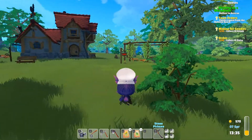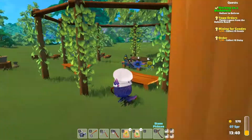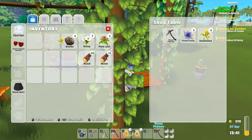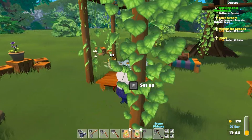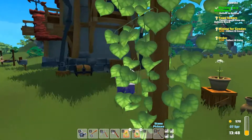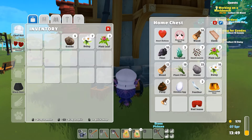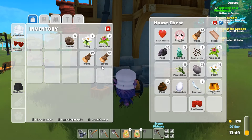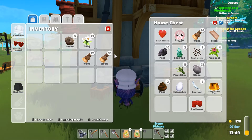We have to get three more daisies, which is no problem - we have a bunch of them. So we've got those. We've got these. We need to deliver those to Abby it looks like.